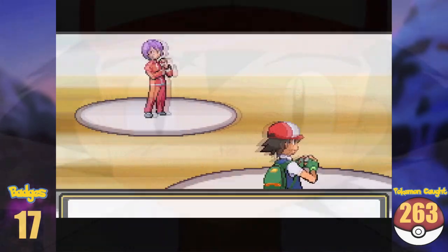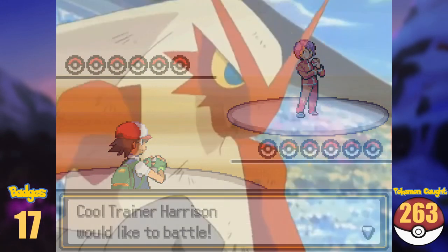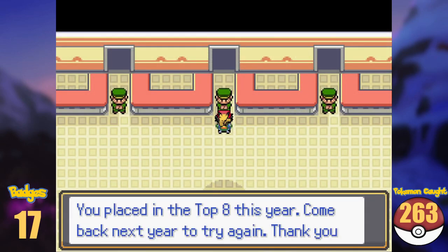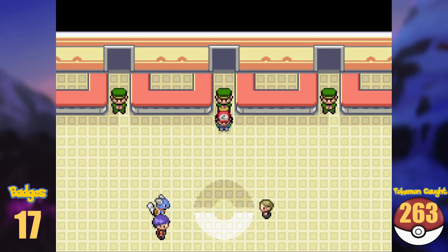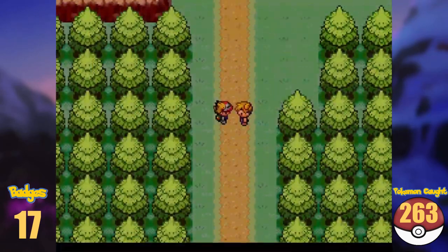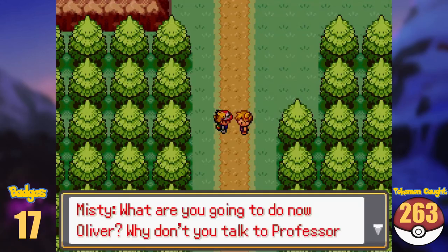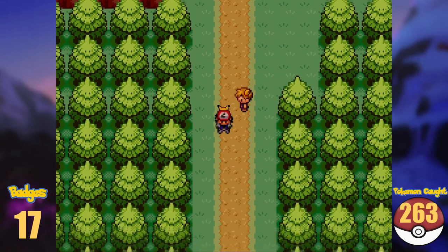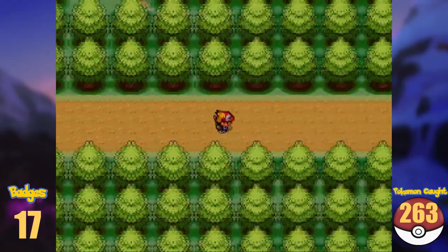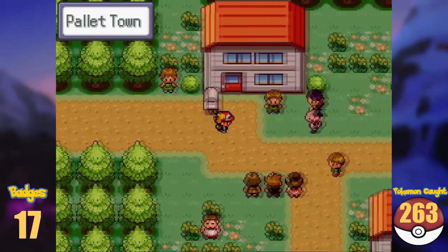Our last match will be with Harrison and his Blaziken. And as you could have guessed, we lose. Well, good job Ash. On our way back home to Pallet Town, we face Misty one more time, and after defeating her, she tells us we should speak to Oak. Pallet Town is not far away, and after a few steps we are back home.